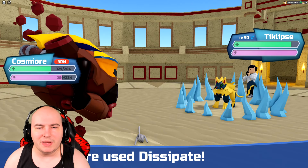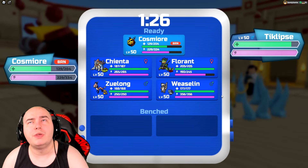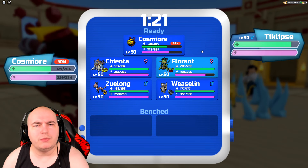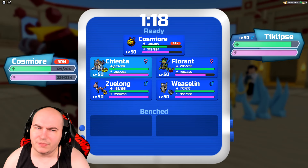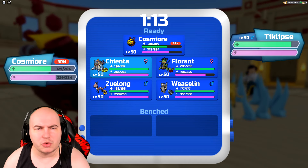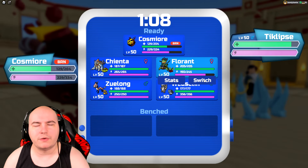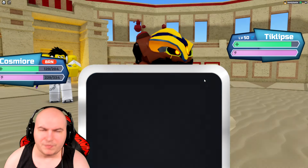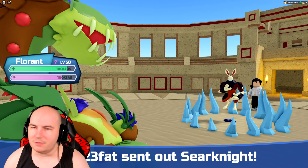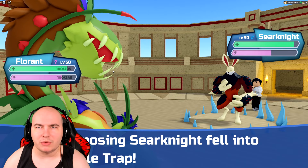Eclipse is going to take a little bit of damage. I could go Chianta and throw off a Mega Punch so Seerknight doesn't get a super clean switch in. Or I could go Florant and double immediately into Chianta to predict that switch. Maybe it would be better to go Florant into Zulong for the Thunder Strike — let's try that. And there is the Seerknight, just as planned, though we are taking some chip damage from the Babs.